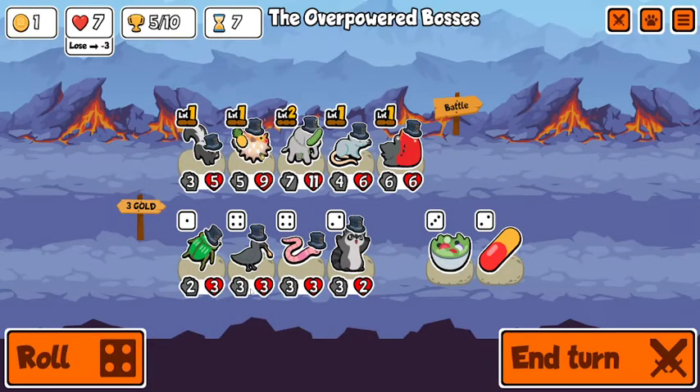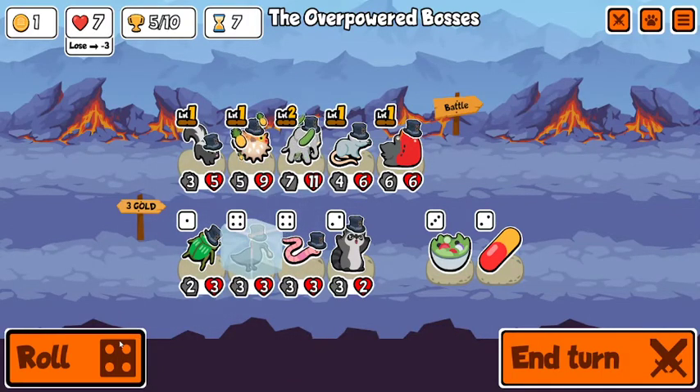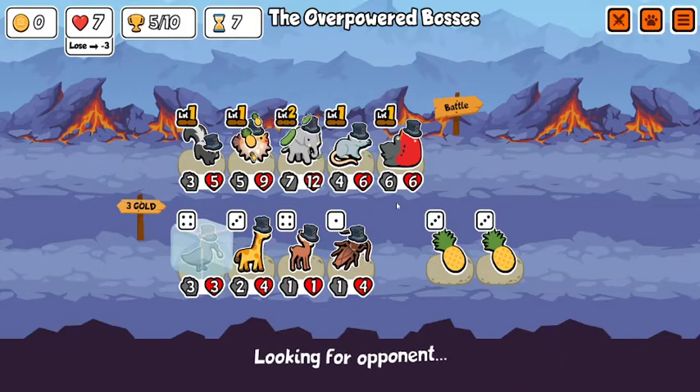This could be okay — it's pretty expensive but I think getting a level three elephant or a level two blowfish is worth it. Don't need that on anything.